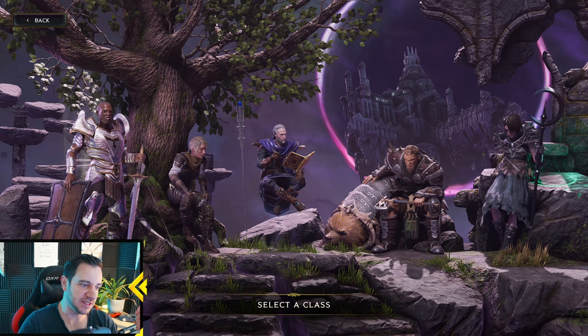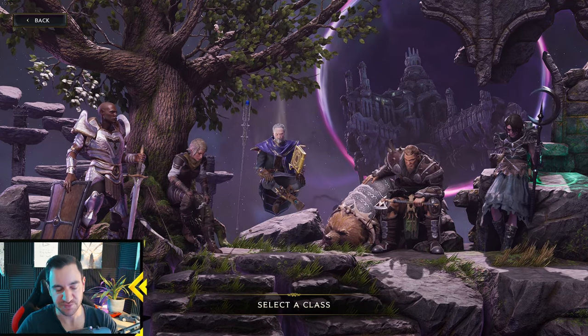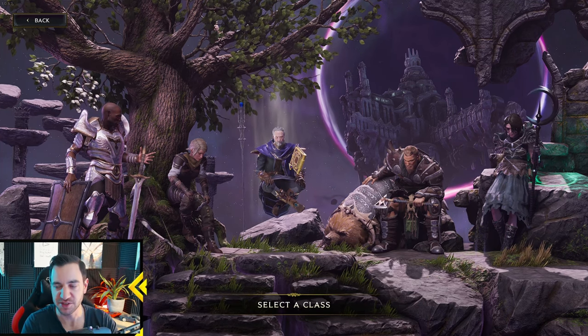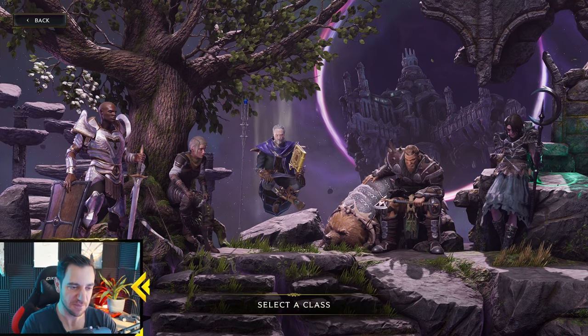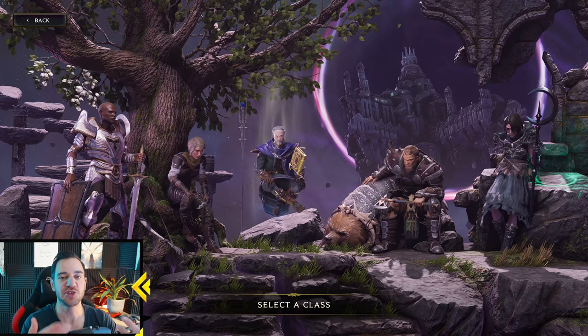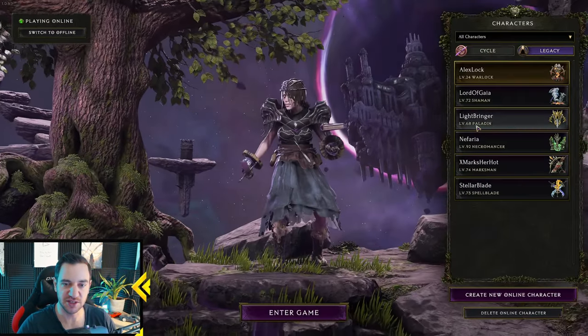There are five base classes, as you can tell — these five people over here. Each of them has three Masteries you can choose from. The Mastery you choose happens in the campaign at around level 15 or 20, something like that, and the Mastery you choose is permanent for that character. You cannot change it once you've chosen it, as it even shows you on the character screen.